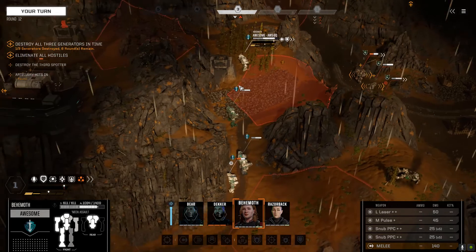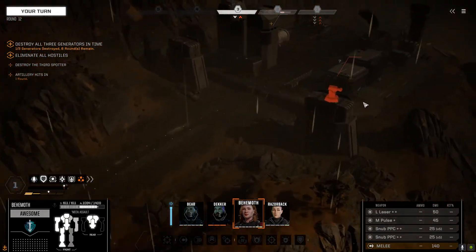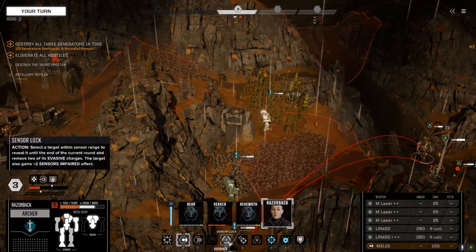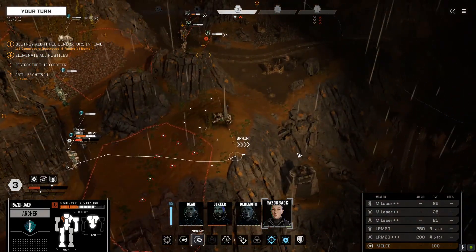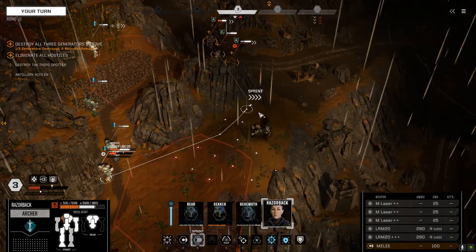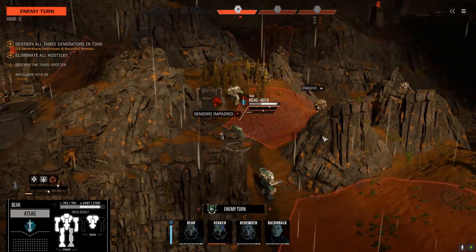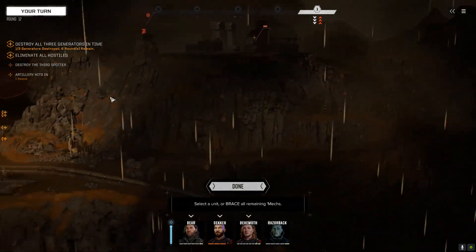Damage minimal. We haven't got the second generator yet — I'm not sure we'll be able to. We need to run around all the way around here. Target the generator. Is there another road up? There is another road up here. I think what I needed to do was actually split my mechs up. It's a bit late now.